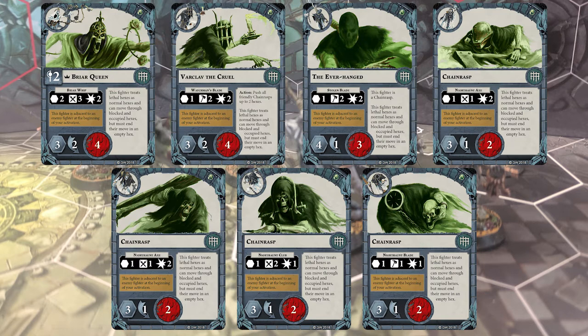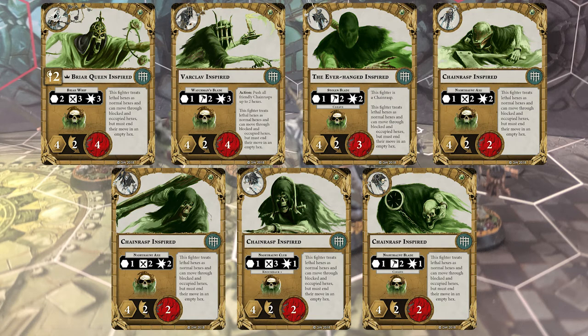Looking at our primary fighter's offensive stats, we've got the Briarqueen. She starts off with range 2, 3 Fury, 2 damage — okay, but not great. It'll do the job against horde fighters, but it's a little bit on the low side. Everyone does 2 damage or less uninspired. But when they do inspire, they get a lot better at fighting — in addition to the extra point of dodge that most fighters get, everyone goes up to speed 4 if they weren't already, and the Briarqueen and Varklav in particular go up to damage 3, which is a nice little bump.